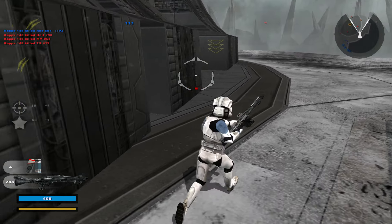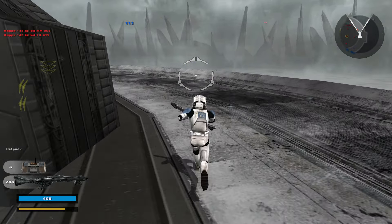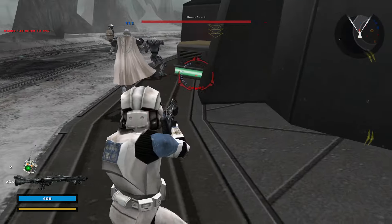We'd also like you to make the rebel smugglers for snow levels into the rebel pilot. This is really just for Hoth, but it also affects the Renvar maps.